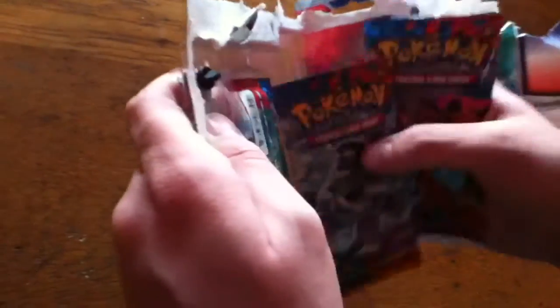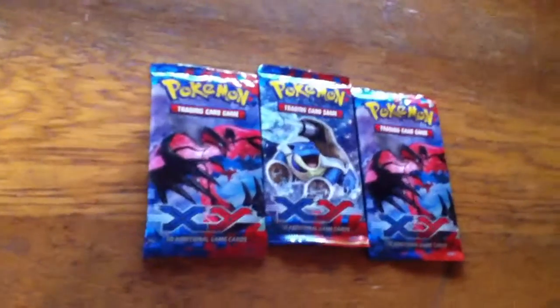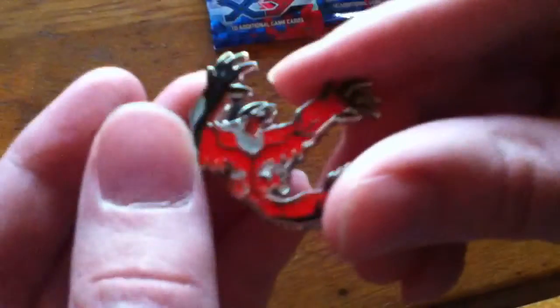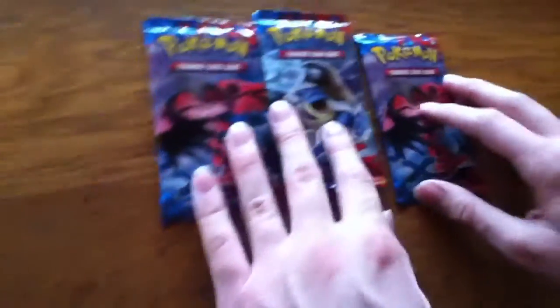Alright, so here we go. We have a Yveltal pack, a Blastoise pack, and another Yveltal pack. And then here is the Yveltal pin. It's shiny. It's really cool. They just started doing these things where they offer pins and metals and things like that. I'll set that back there. Alright, here we go. So let's open one of the Yveltal packs first.